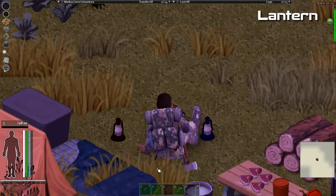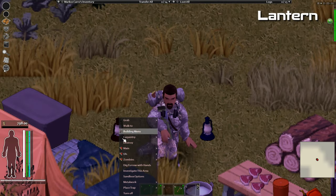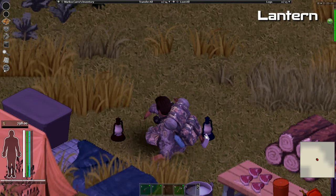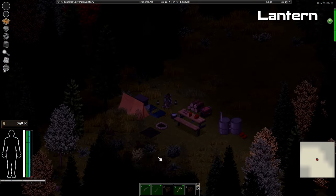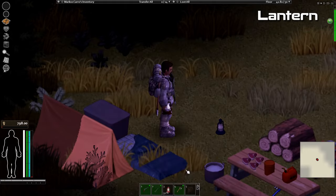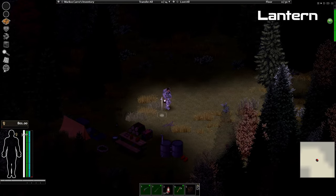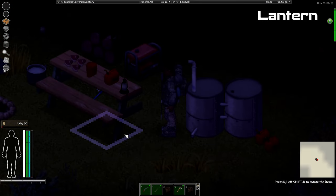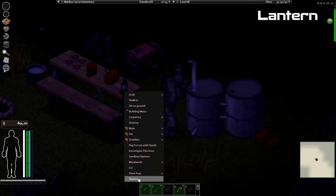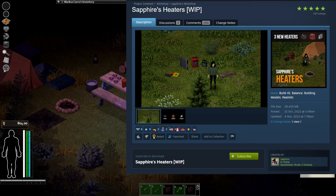The next mod is the Lantern mod, which adds lanterns to the game that you can find or craft yourself. There are two types: one is gas powered and the other is battery powered. They are great to carry around, and you can also put them on the ground and turn them on and off just like any light fixture in the game. Note: this mod is not compatible with Sapphire's Heaters, as it will break some of its mechanics.